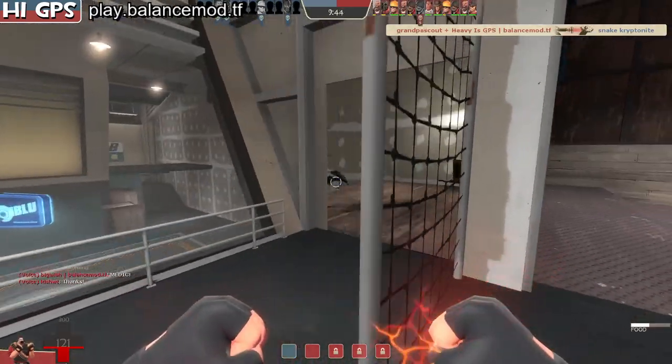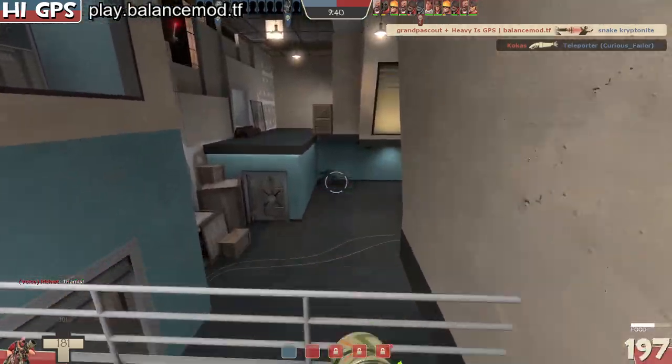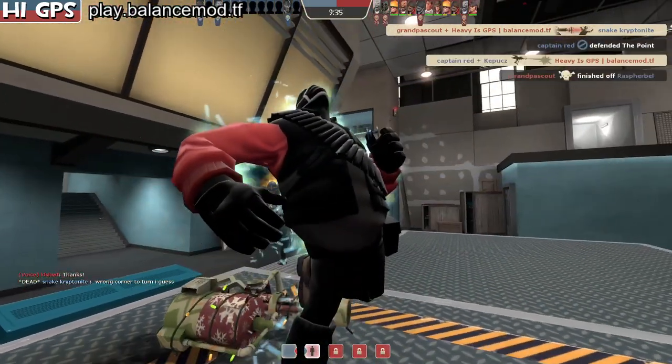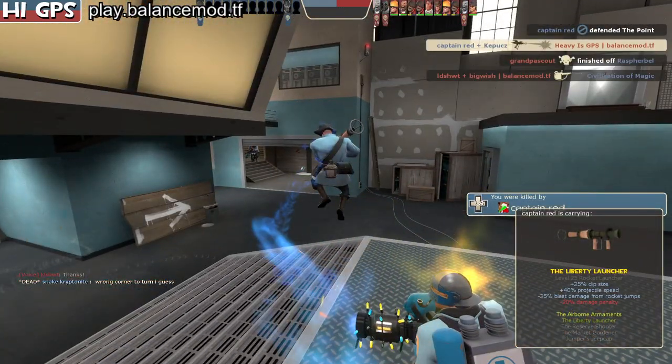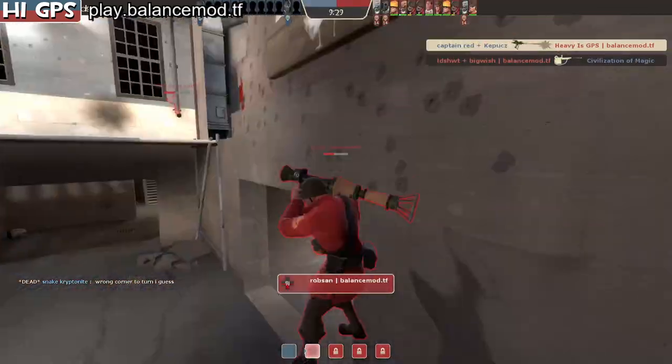Chase the medic - yeah, he's going to get away. Cancel here. Do they have anything on the point? No, so I'm just going to start the capture and die immediately. Could just signal to my team that you can actually get to the point just by walking there.